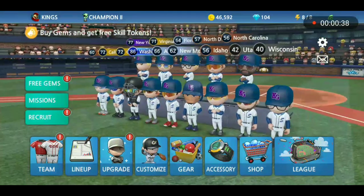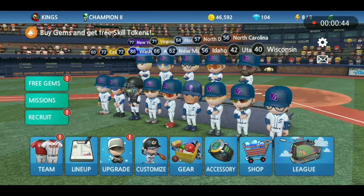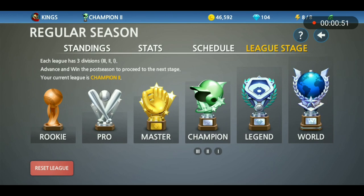Once you get to Pro — the league after this — you'll have three leagues in each section. You can see this by pressing the league button, then going to league stage. Now you can see the array of all the leagues: Rookie, Pro, Master, Champion, Legend, and World. You're going to start on the far left at Rookie, progressing from Rookie 3 to Rookie 2, then Rookie 1.